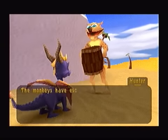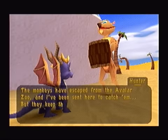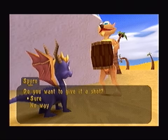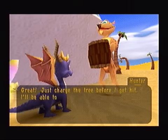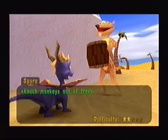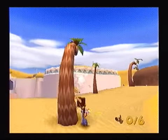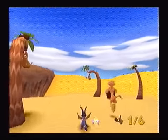The monkeys have escaped from the Avalar Zoo, and I've been sent here to catch them, but they keep throwing coconuts at me and it hurts. Can you help me out? Alright, so we gotta help Hunter here and get some monkeys. Just charge the tree before I get hit — I'll be able to catch the monkeys as they fall. Follow me! This challenge isn't too hard. Just follow Hunter and try to get the monkeys down before they hit Hunter with a coconut. It's actually pretty easy.